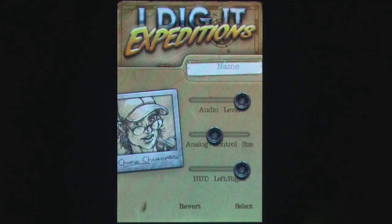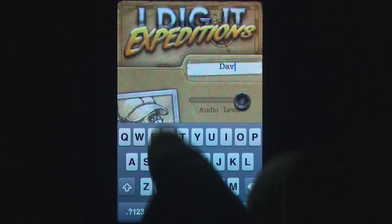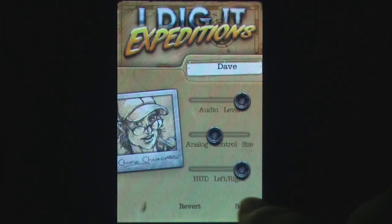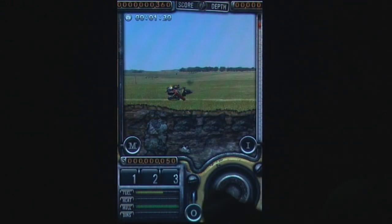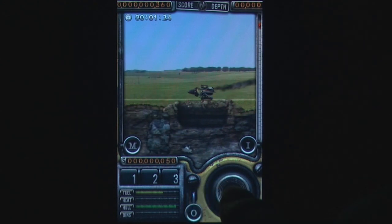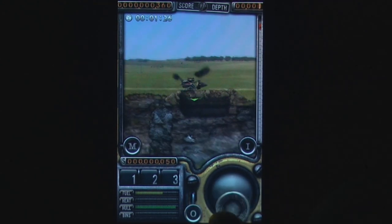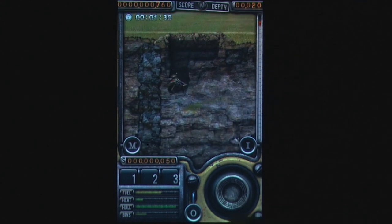I Dig It Expeditions is the next release in the I Dig It series, and not only offers players changes to the game format and displays, but also to the game mode and story itself. Players must still uncover hidden fossils, treasures and other goodies without destroying their dig vehicle or running out of fuel. Players drill into the earth by using the on-screen joystick and, like the original, players can drill in any direction but upwards.